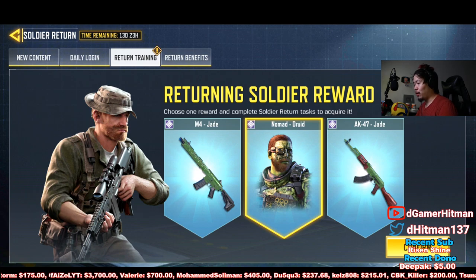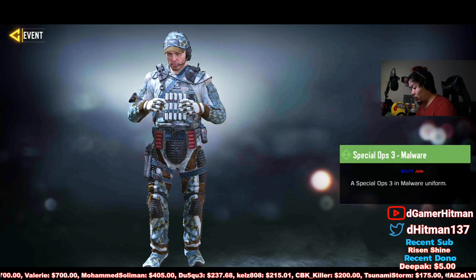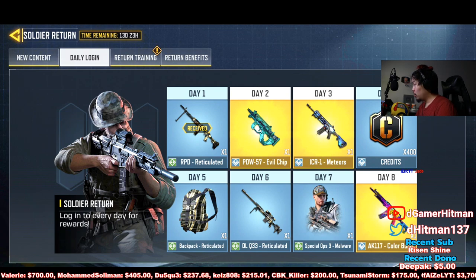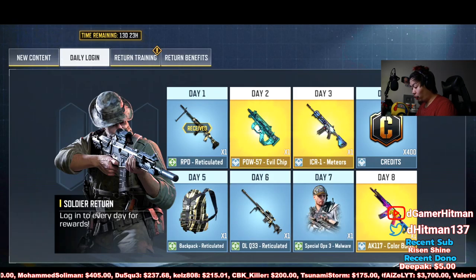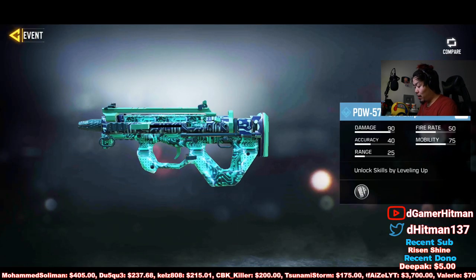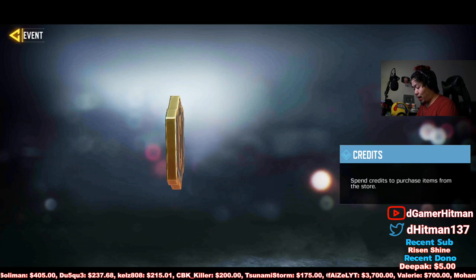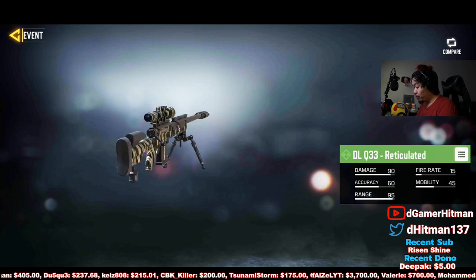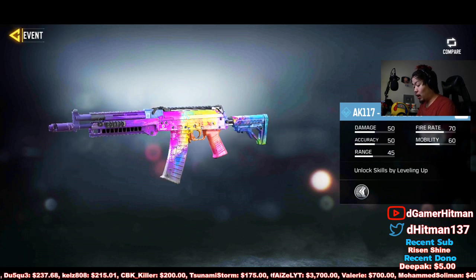For this Soldier Returning event to trigger, you have to not play for 14 days. I remember when Hawksness did one of these. You still get the Color Burst AK in the end, plus a skin for logging in for 8 days. You get credits, free skins, a PW, an ICR, 400 credits, a backpack, a DL, a Malware skin, and the Color Burst AK skin.